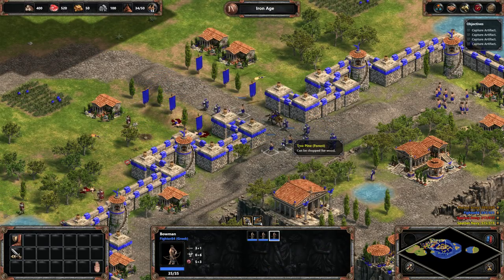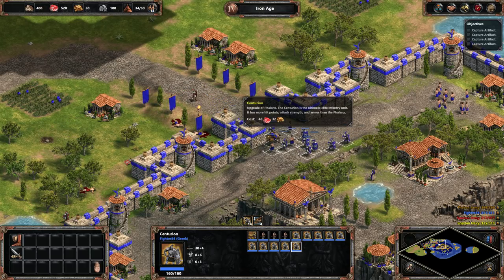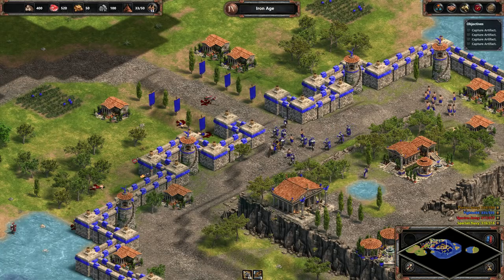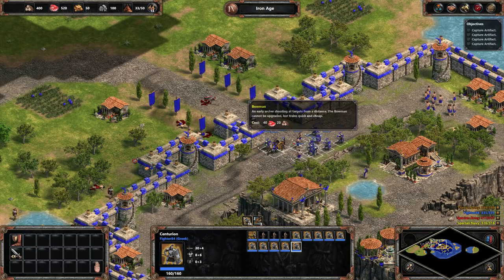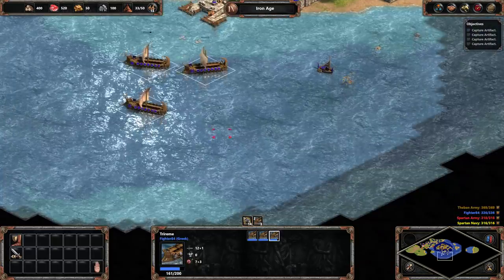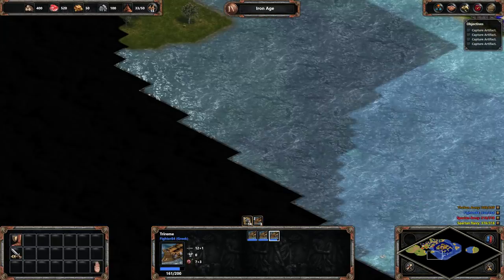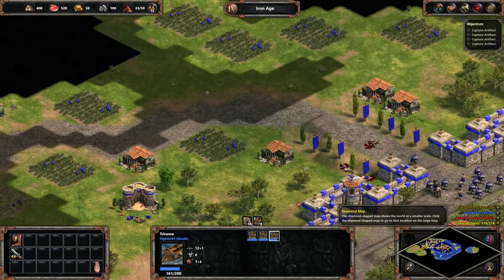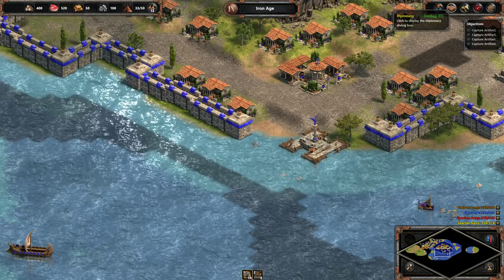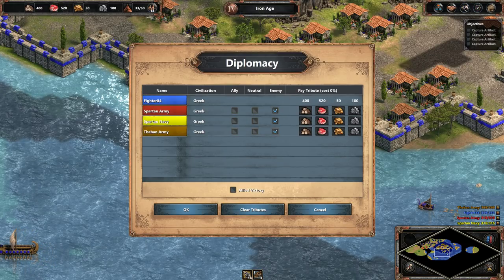Let's keep the archers in the back. These ballistic towers should make short work of most of these guys. We got a couple triremes — let's explore a little bit. So, Spartan Army's in red. Spartan Navy's in yellow. We have the Thieving Army. Yeah, so we're at war with thieves as well. We have quite a few enemies.